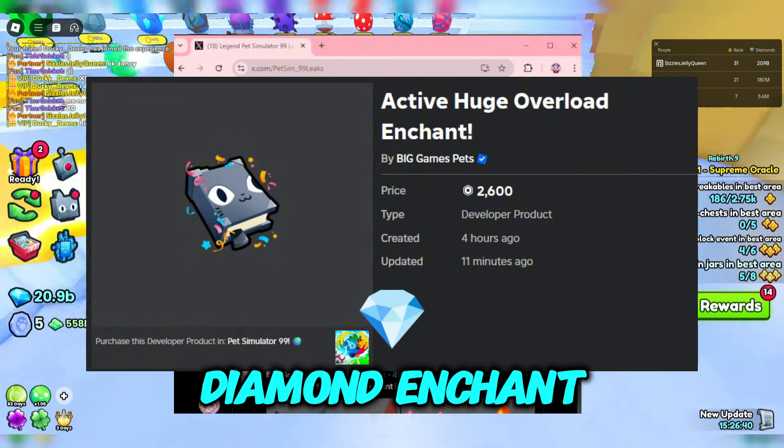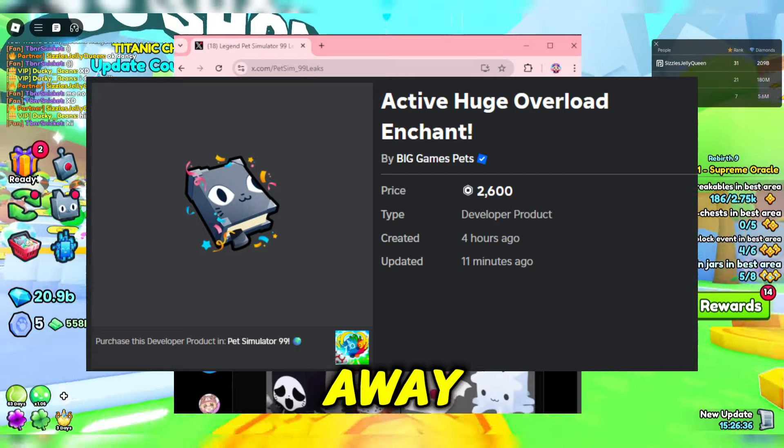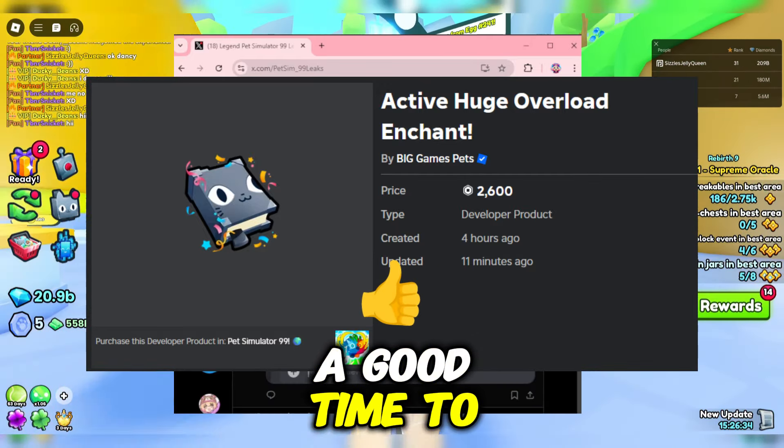This means that the diamond enchant that's in the exclusive shop right now is probably going to go away, so it might be a good time to buy it.